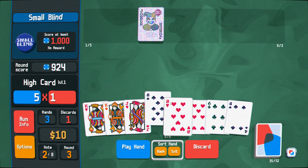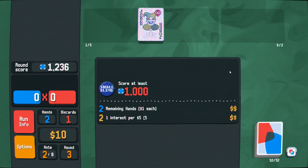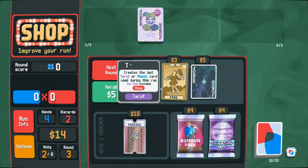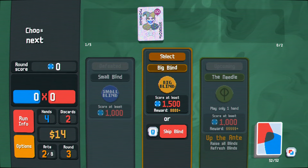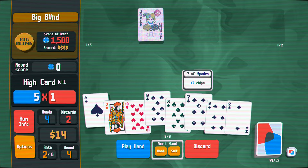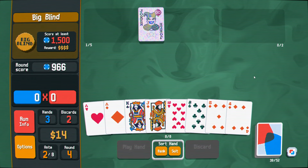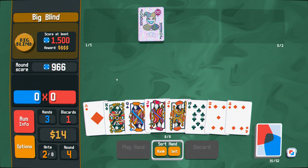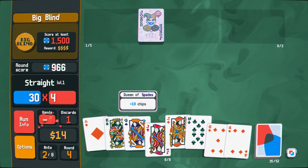I can't believe we failed to one-hand that — very embarrassing. Do I want a buffoon pack? Do I want to ruin the momentum for jokers? We're not going to need it. We're making bank right now — what we're doing is producing bank. No additional diamonds, but it did get us to a straight. That'll work.